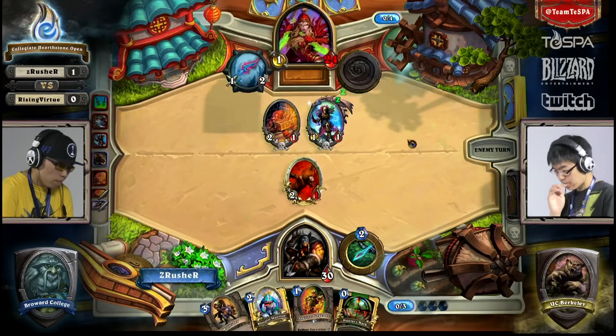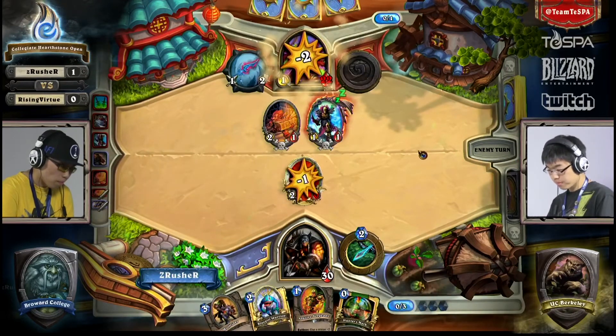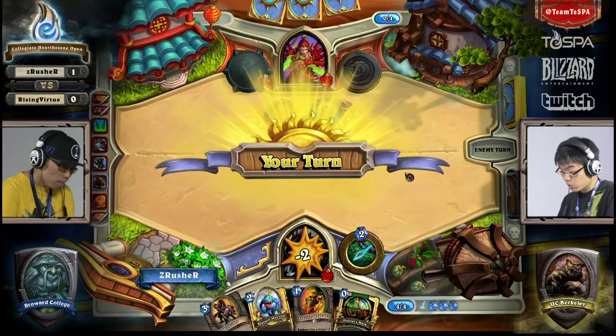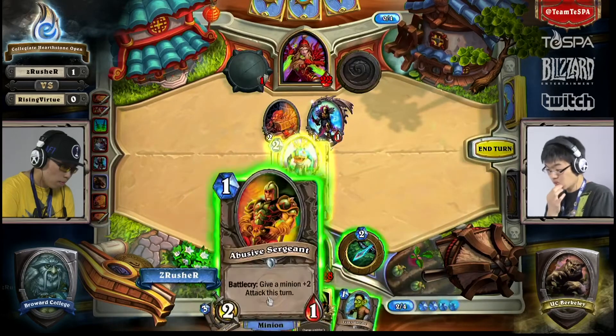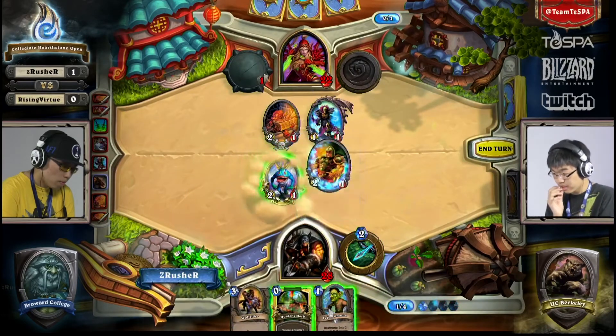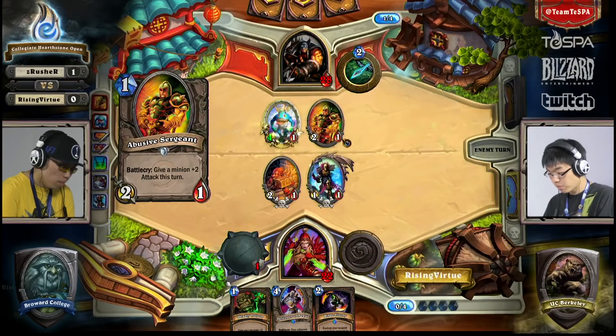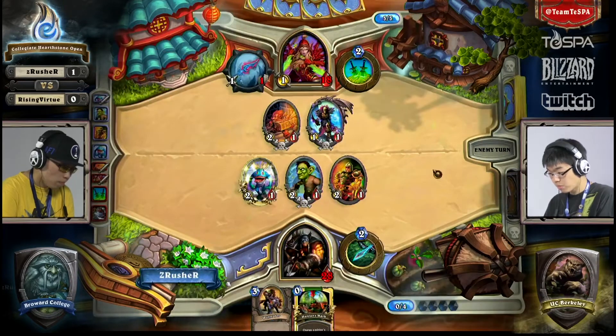Both those cards draw for him too, so it's not the end of the world. He removes it — you kind of want him to play Unleash the Hounds or something against this type of board. It's just going to be a Bluegill Warrior for now. Looks like he's going to go straight to the face. This is always the problem with the Hunter — as we saw in the last game, it's not over until it's over with them.